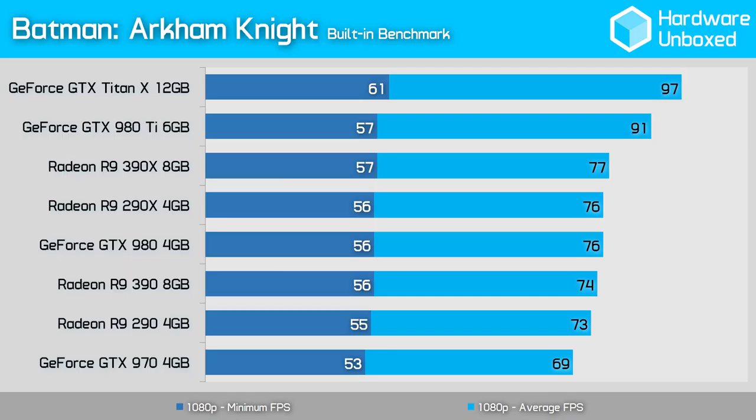As you can see, the built-in benchmark results are excellent using the R9 290, GTX 970, or anything faster. We didn't see minimum frame rates below 53 frames per second, so silky smooth gameplay should have been expected. As a side note, it was great to see that despite this being a Gameworks title, performance on the AMD GPUs was really good too.